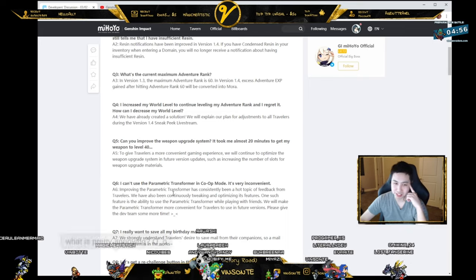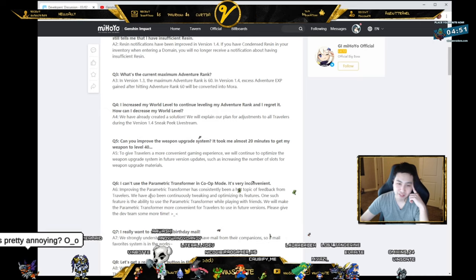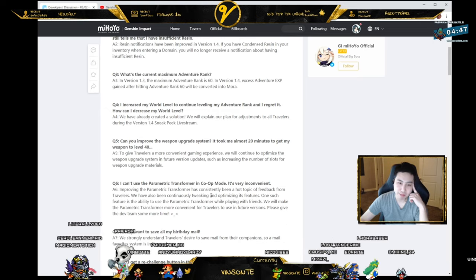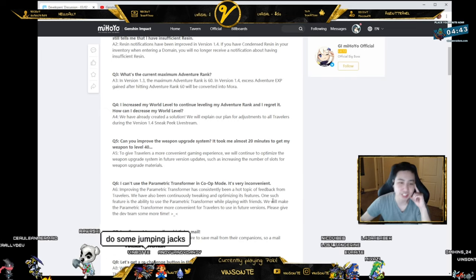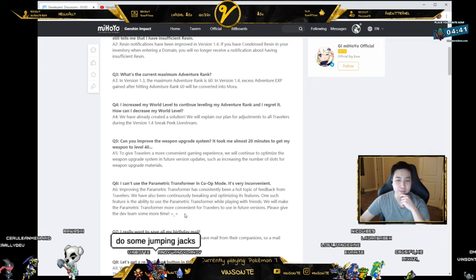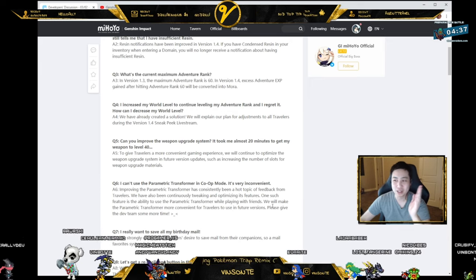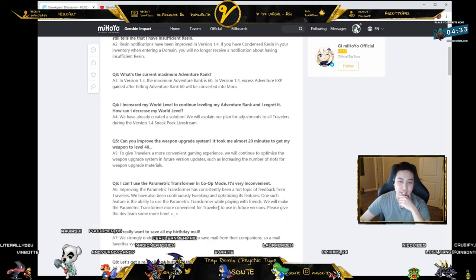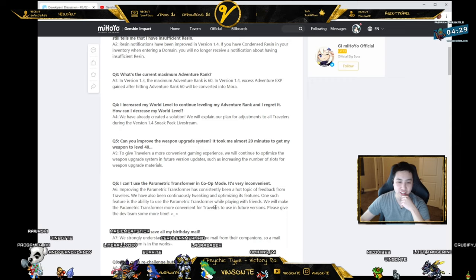I can't use the parametric transformer in co-op mode — it's very inconvenient. The parametric transformer has been a hot topic of feedback from travelers. They've been continually tweaking and optimizing it, and one such feature is the ability to use the parametric transformer while playing with friends. So they'll make it more convenient, but they need some more time.